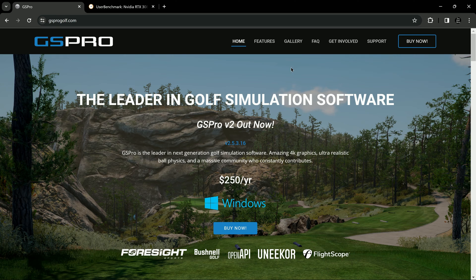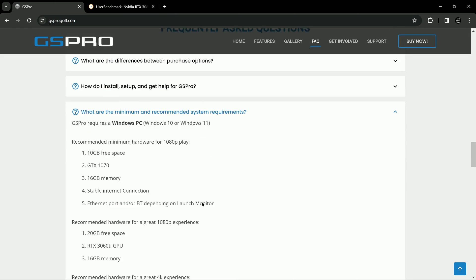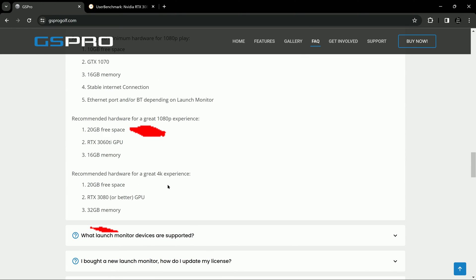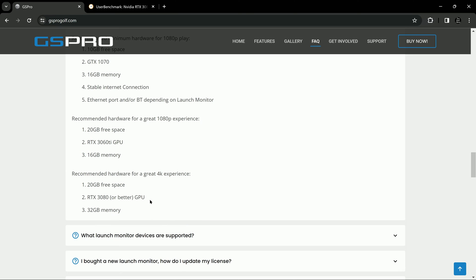So here we are on the GS Pro website. I'm going to click on the FAQ, go to System Requirements, and scroll down to 4K. It shows 20GB of free space, a graphics card of an NVIDIA RTX 3080 or better, and 32GB of memory.